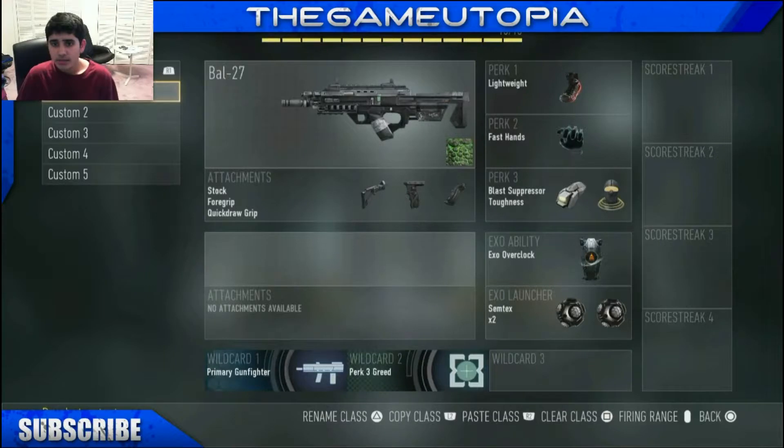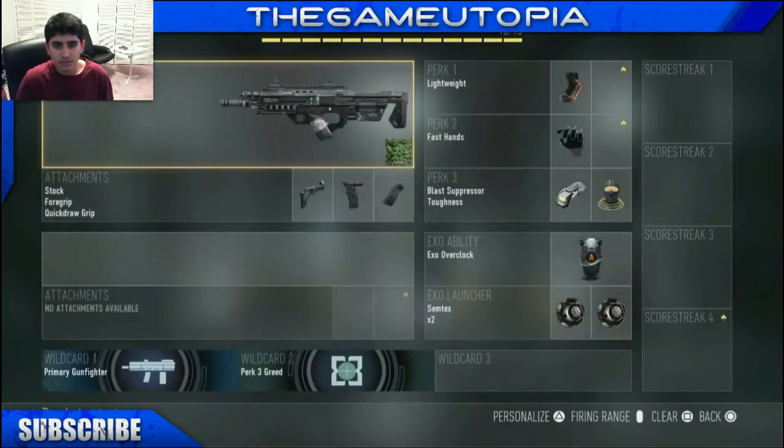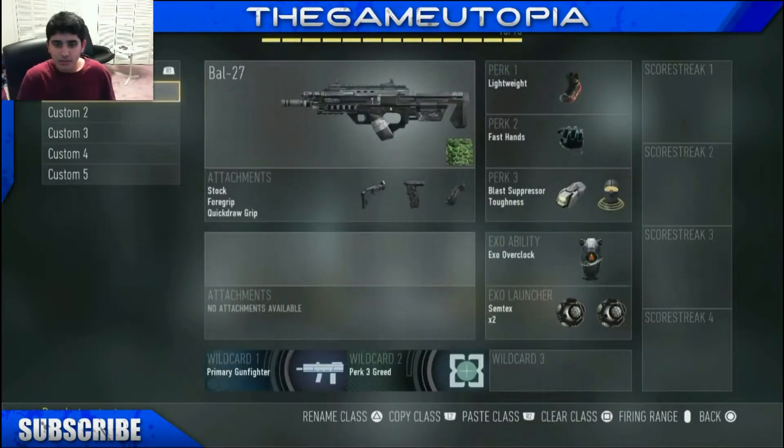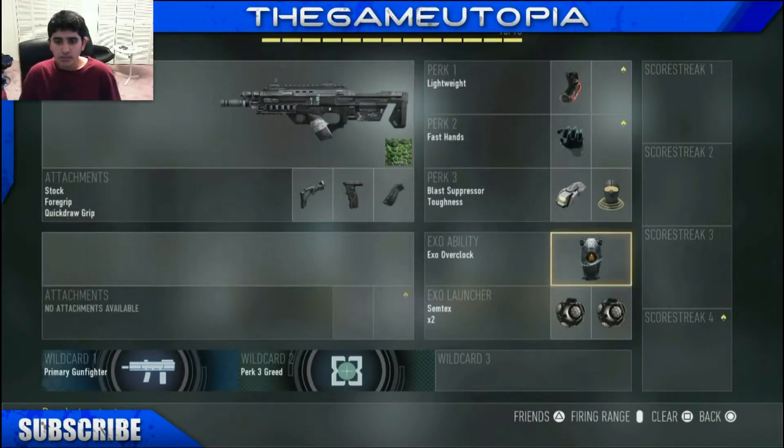For my perks I have lightweight, fast hands, blast shield, and toughness. Lightweight is to get around the map quickly, fast hands is to throw grenades and switch weapons quickly. Blast shield is to reduce damage when I exo dodge or exo jump, and toughness reduces flinch — I had to check what it says but yeah, it reduces flinch.